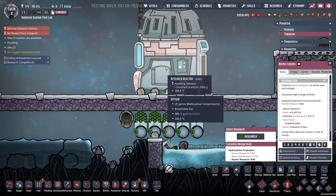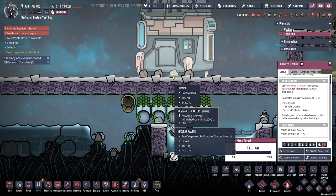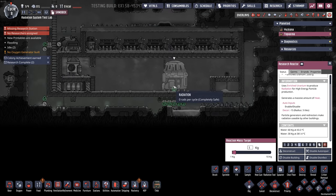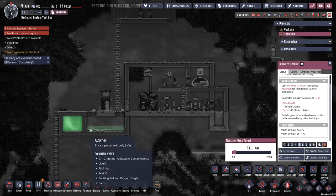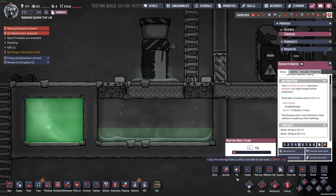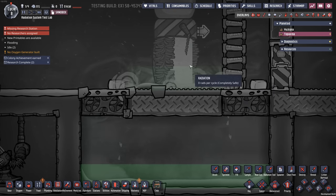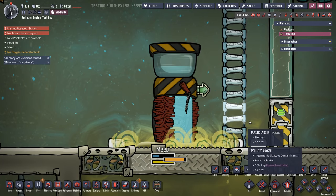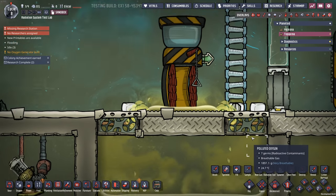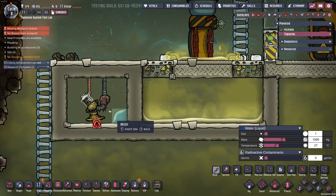One thing I noticed is that the reactor does give off nuclear waste, and that right there has radioactive contaminants inside of it — so maybe that's what my dupes can splash through to actually get some radiation. There we have it: nuclear contaminants. I can see how it would be kind of hard to clean yourself off if the water you're using to clean yourself is contaminated. Let's not put a bunch of radioactive contaminants in the water and try that.